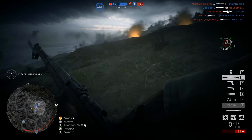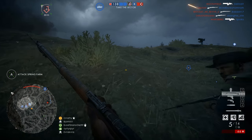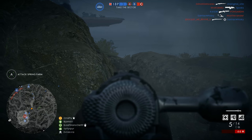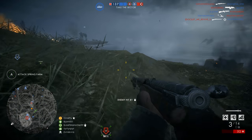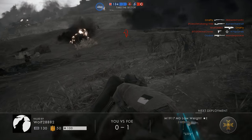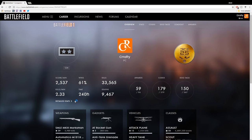So I started wondering how else I can customize my weapon without doing it in the game, and I got two options: the companion app for mobile and the Battlelog web page — or actually the companion web page. It used to be called Battlelog back in Battlefield 4 and Battlefield 3, so don't judge me.